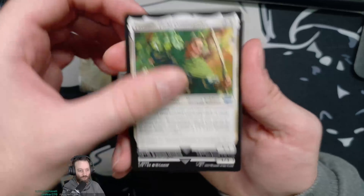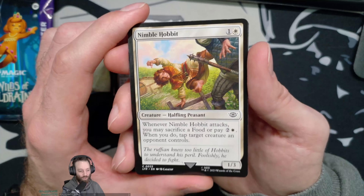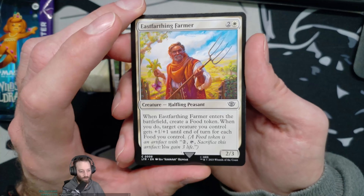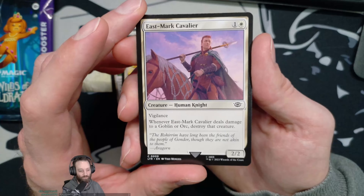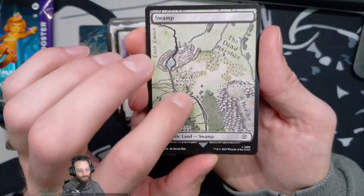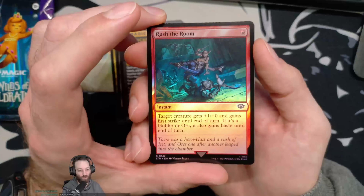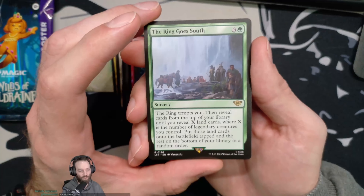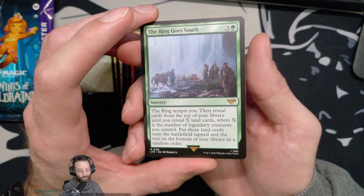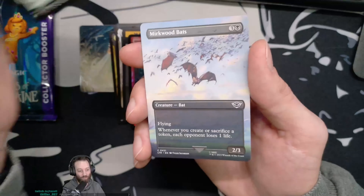Faramir — hey we just saw you in the foil treatment. Nimble Hobbit — whenever it attacks you may sacrifice a Food or pay three; when you do tap target creature an opponent controls. East Farling Farmer — create Food, creature gets plus one plus one for each Food you control. Kind of cool. East Mark Cavalier — vigilance, two-two, deals damage to an Orc or Goblin and destroys it. A little Swamp. Gandalf token. Rush the Room is the foil. Ring Goes South — the Ring tempts you, reveal cards from the top of your library until you reveal X land cards where X is the number of legendary creatures you control, put those lands onto the battlefield tapped and the rest on the bottom in a random order. Interesting — I like land cards. Mirkwood Bats — I have so many Mirkwood Bats. Ring Goes South, you might be okay in certain decks.